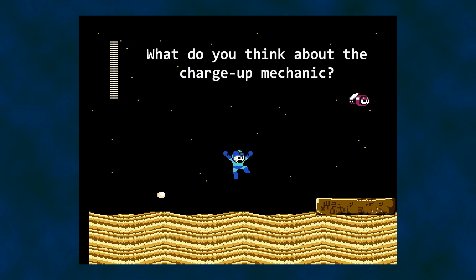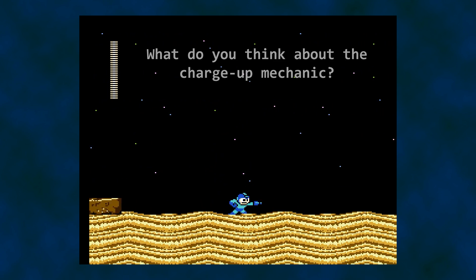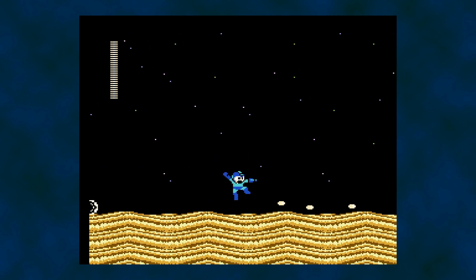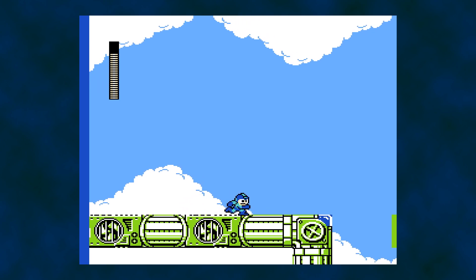What do you think of the charged shot mechanic for Mega Man 4? How does the charge time affect pacing? Does it reduce the need for using other weapons obtained from defeating the bosses? I'd like to break down the mechanic a bit, take a look at some code, mess with its design, and try a few things.